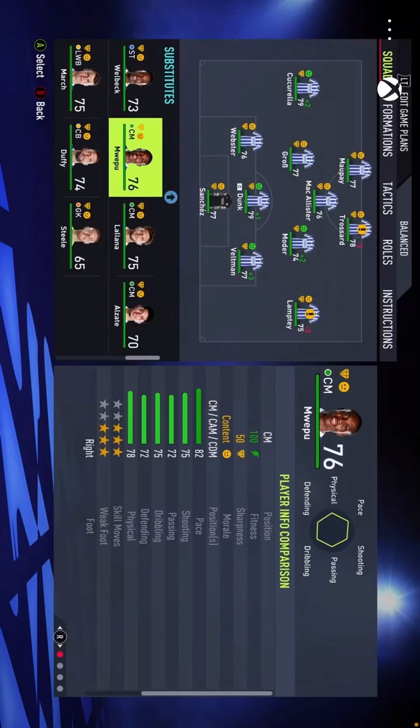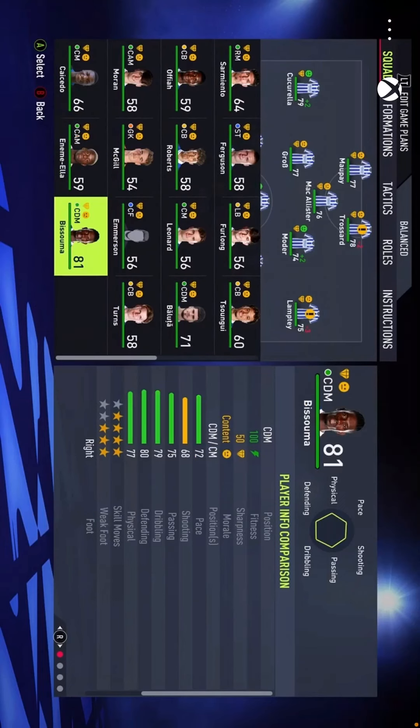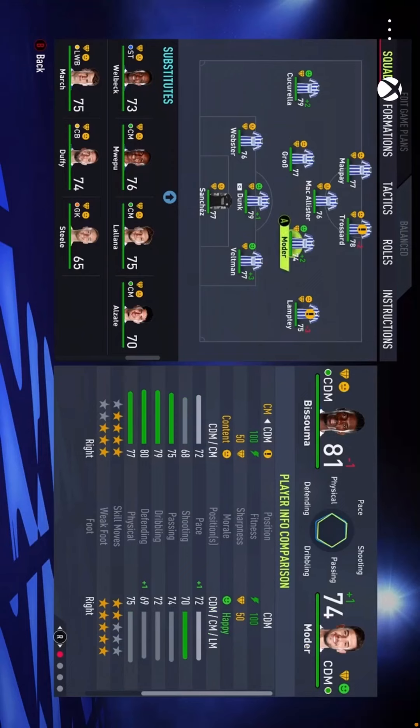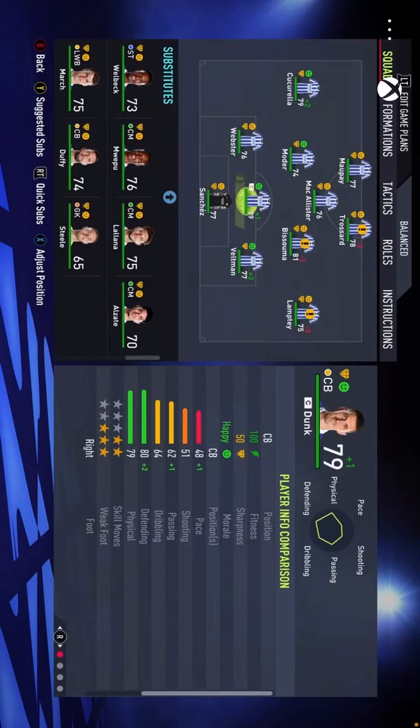I do think Mwepu should be in the starting eleven — he's a very good young prospect. He is probably my favorite player at Brighton this season, although Cucurella is hard to debate. Bissouma has had a very good season, but what happened to him earlier on — Brighton fans have been doubting him, thinking his attitude has got the best of him. In this career mode I think we're going to start with Moda and Bissouma in midfield with Cucurella and Lamptey out wide. This back three has been quite shaky this season.